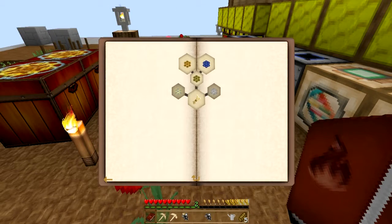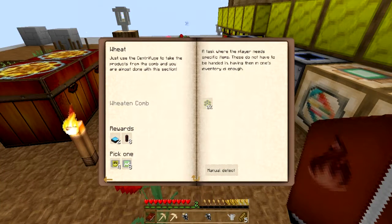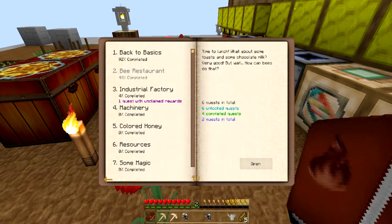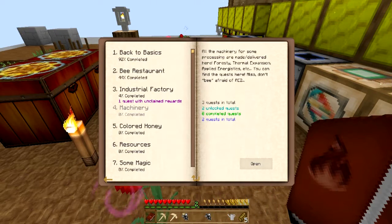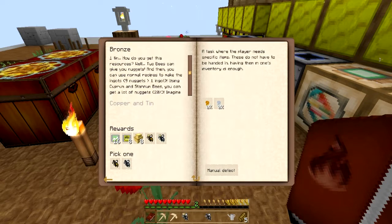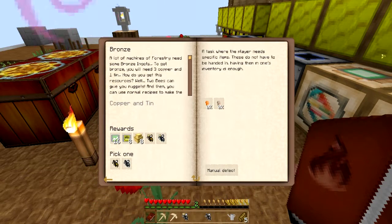Large territory, humidity tolerance: both, fertility: one, flowering: fast - oh interesting! Let's read the book. It says it's going to give us something really fancy - we need wheat and milk. We need to use a centrifuge to take the products from the comb, but I don't even have a centrifuge. Maybe we have to start getting into the industrial machinery - I can't make this stuff yet, I need copper and tin.